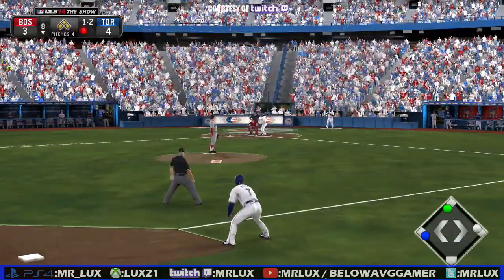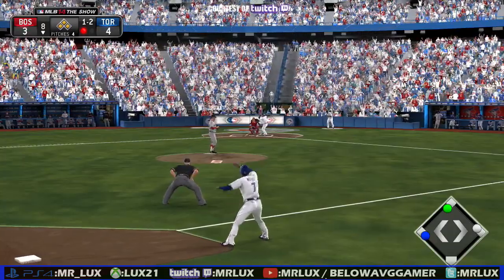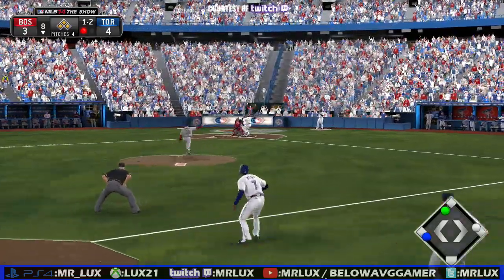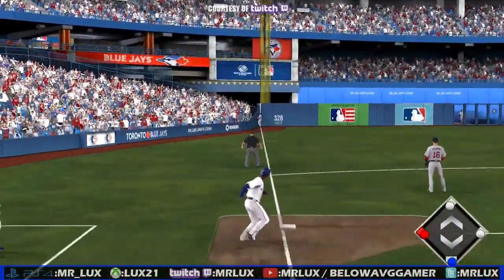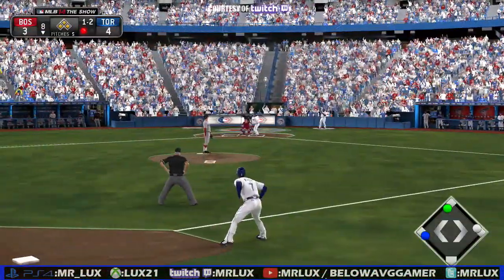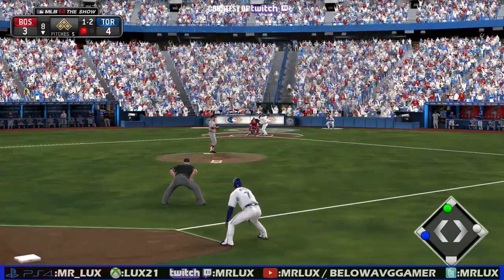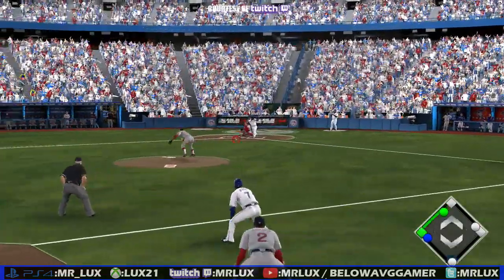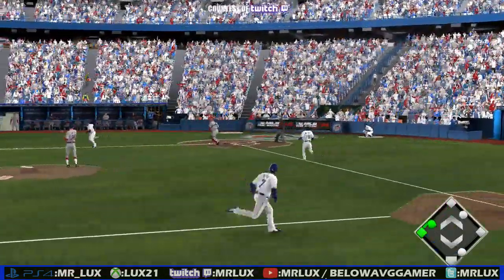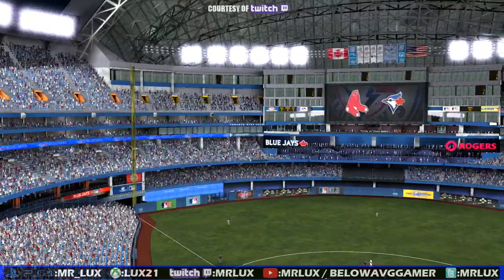One and two. A swing and a fly ball — oh, that looks pretty good — pole dinger! Then a double play — that was nice. Got the double play he needed and the inning is over.